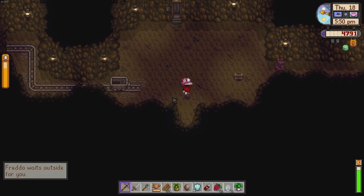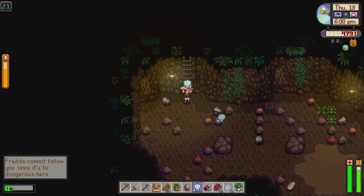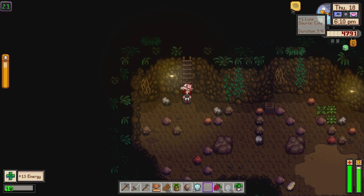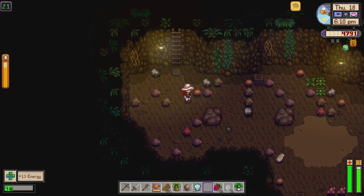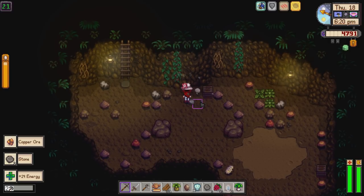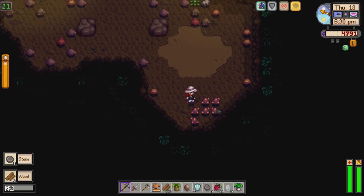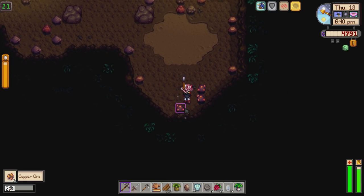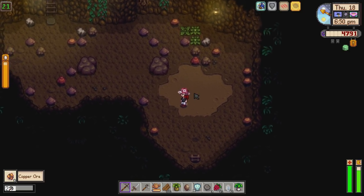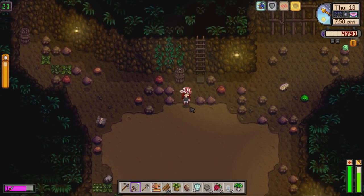I wish Freddo didn't follow you when it's raining - I feel like he shouldn't. He needs to be inside where it's warm. Here we are, Freddo's waiting outside like a good boy. Let's get to floor 20. Let's go down and drink the cola - gives us a little bit of energy and hunger, and we've now got a plus one speed. Speed buff is back after eating a salmonberry. Look at all that copper - we're going to feel good today. The next tool I'm upgrading is definitely the pickaxe.